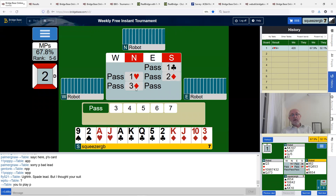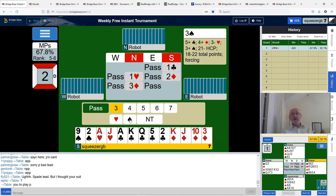The robot thinks two diamonds means opener reverse: five-plus clubs, four-plus diamonds, three-minus hearts, 18 to 22 total points — that's what I've got. So I bid two diamonds and see what the robot does. The robot gives me three diamonds, showing four-plus diamonds, four-plus hearts, forcing to three no trumps. I'm not going to bid three no trumps because I don't have a spade stop.